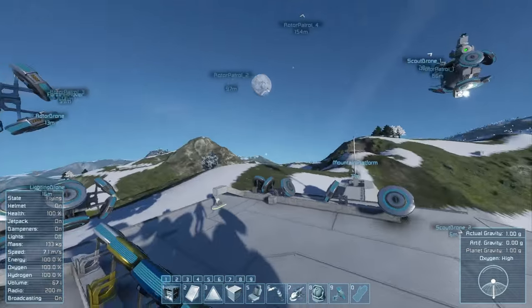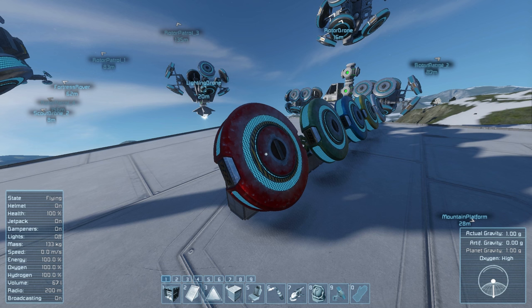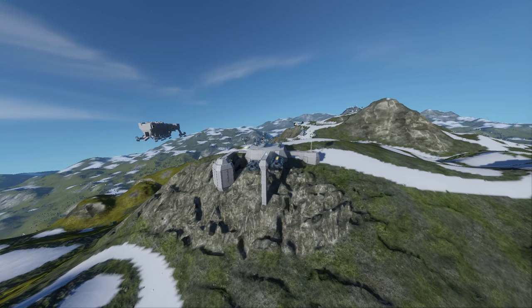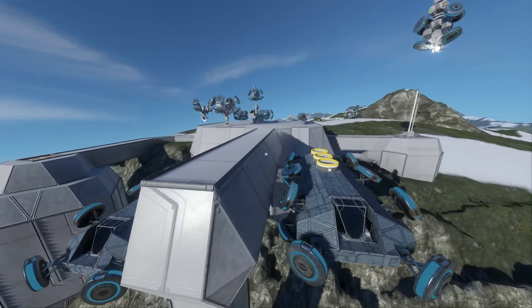These do have LODs. They start out with around 2,000 something polygons each, and then they drop down to around 500 or so once you get far enough away. I think I did the LODs pretty well, so you don't really see them popping in and out too badly, even though they are changing out models.